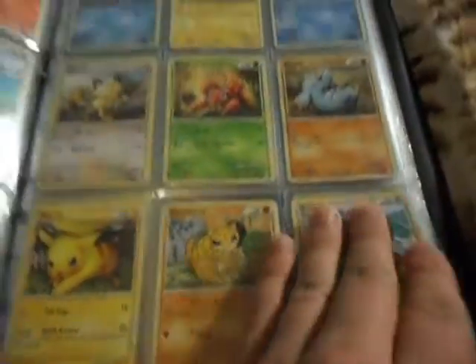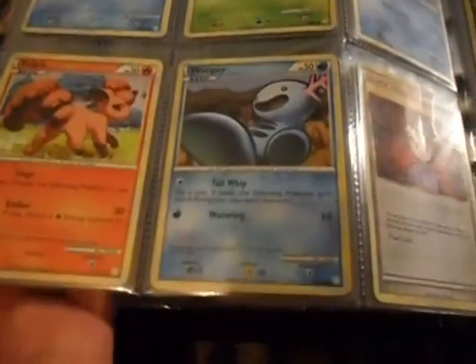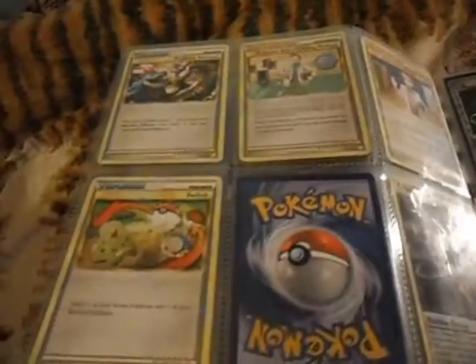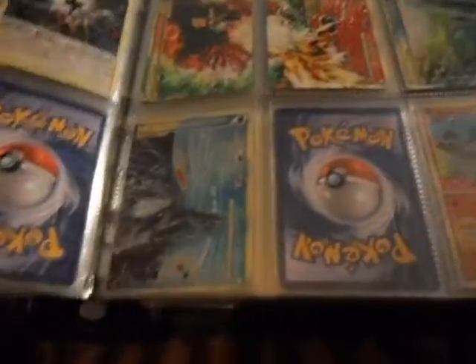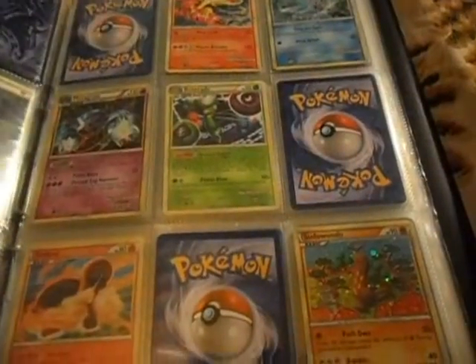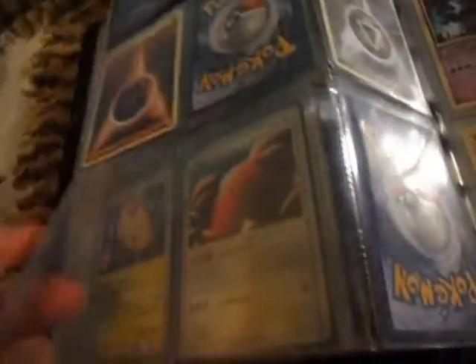One here, none here, none here, none. Sharkus helped me to fill out many of these slots, so I appreciate that. And this is, I think, Pokemon Collector. And I miss Donphan Prime, and the secret rare and some energies, and last but not least the shining yellows.